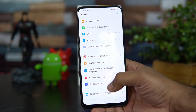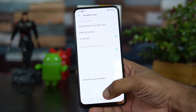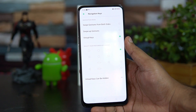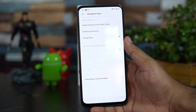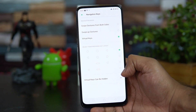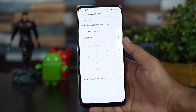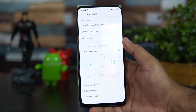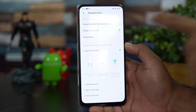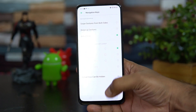The next feature is customizing the navigation buttons. Go to Convenience and Aid and you'll find navigation keys. By default, the left side is the multitasking key, center is the home button, and right is the back button. You can interchange these buttons and also switch to swipe gestures — swipe gestures from both sides are supported. You can fully customize how you want the virtual navigation keys to work.